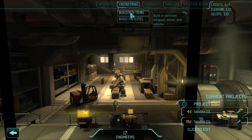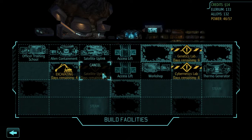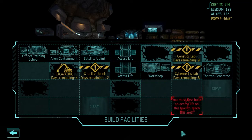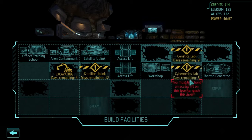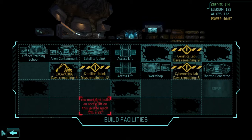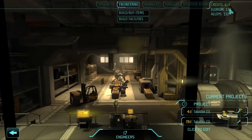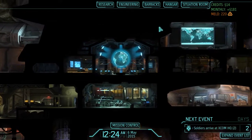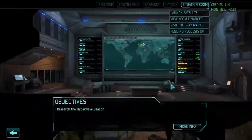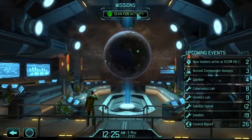Engineering — I don't really think we need to do anything here. We still have some stuff building including satellite opening, it's gonna take a while — still 12 days before you can launch any more satellites, that's not the best. This stuff is still underway as well. I don't think we need to do anything there. We're almost out of money, we've got a lot of illyrium, a lot of alloys, so that's good. Nothing else much to do, so let's go back to scanning — scan for activity.